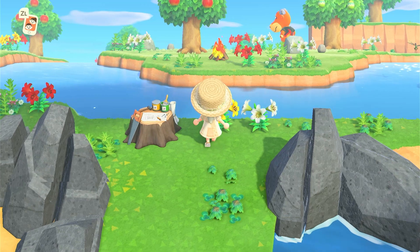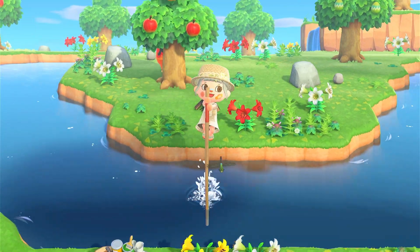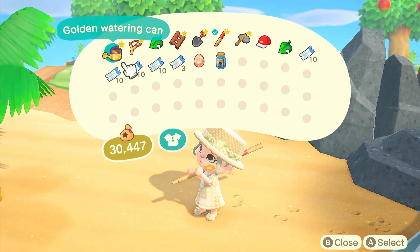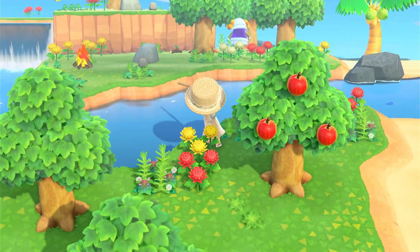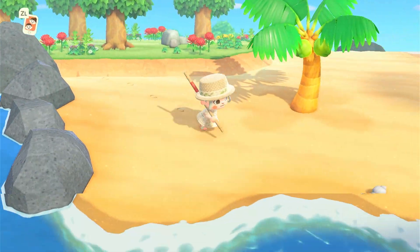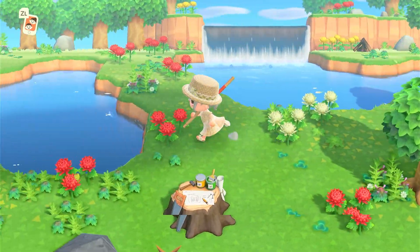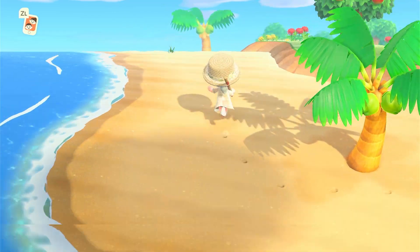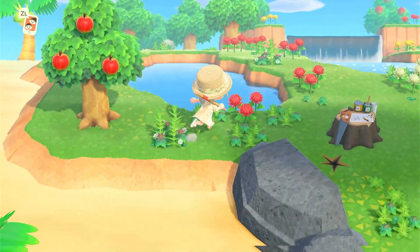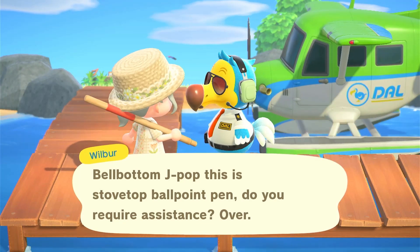There's a DIY bottle, so that's at least good — it makes up for Angus being here. I do not need a bright orange bull on my island. I don't want Cashmere either. The game is literally going to make me regret leaving Rosie tenfold by giving me villagers I would never want on my island. They're great for other people, but I just can't do it.